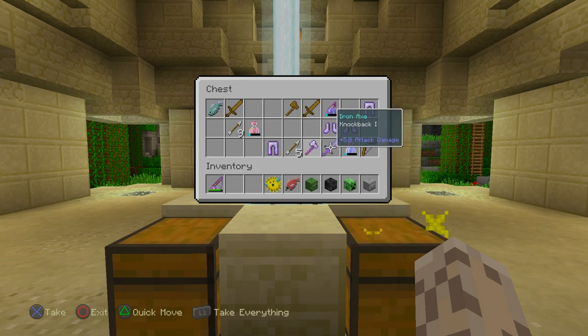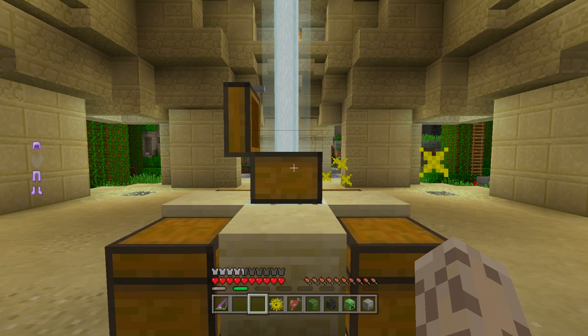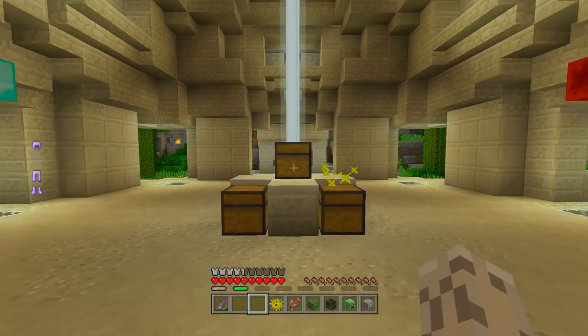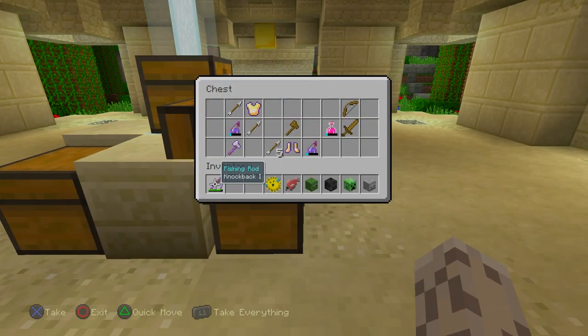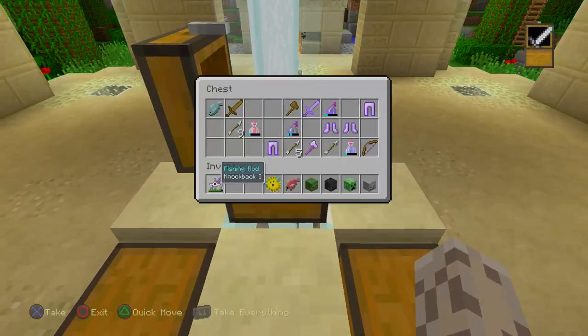The best weapons are the stone sword with fire aspect or the iron axe with knockback — both deal five damage. It depends on your play style which is better. If your friend tells you he found a diamond axe or diamond sword, he is lying — they are not found naturally in battle. The max you can find is a stone sword of fire aspect or an iron axe of knockback. The best bow is a bow with Power 1, and you can also find bows with Punch or Flame, but all enchantments are at level 1.